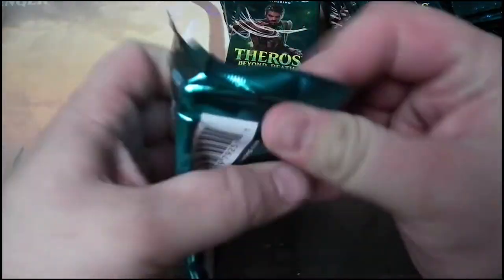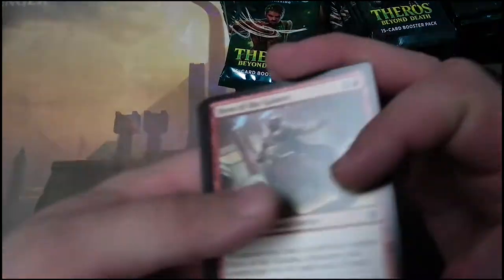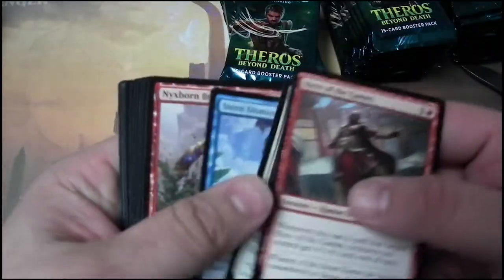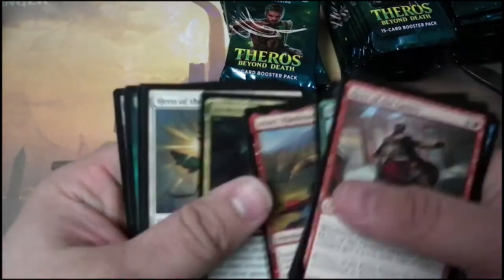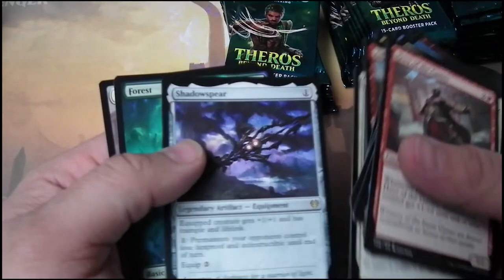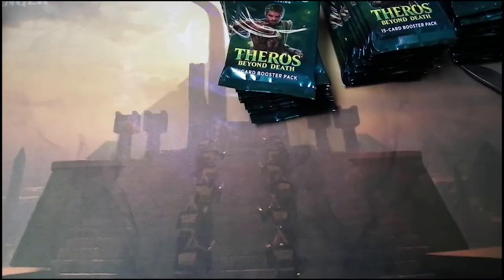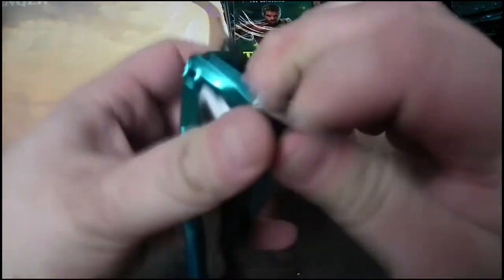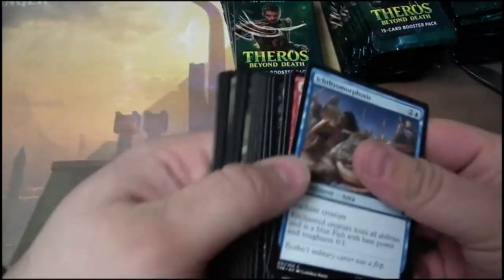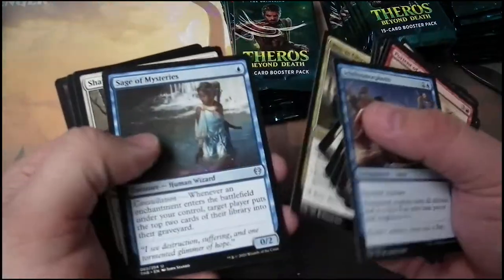Pack three. I'll go through afterwards and verify the packs with the guesses, and then I'll contact you if we have a winner. Shadow Spear in pack three — I think someone actually said that one, I'll double check it. Pack four. There's a lot of good stuff in this set that I'm looking for for decks. Shatter the Sky, Island, and another filler.